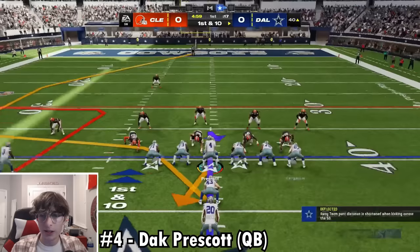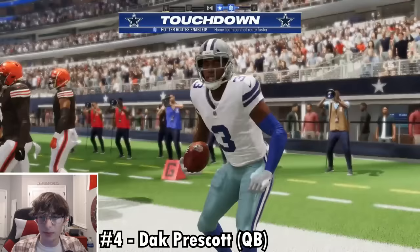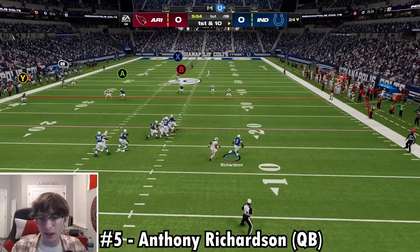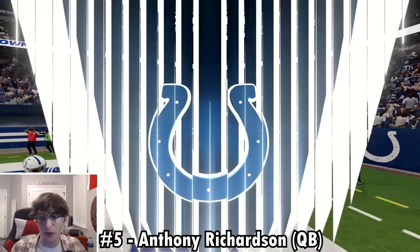Number 6, back to receivers — Devontae Smith. First Rashard Penny gets us close in the open field, then from the 1-yard line an RPO play with good blocking by A.J. Brown gets Devontae Smith into the end zone. Number 7, not much competition — Geno Smith. I got Noah Fant wide open, tried a hurdle but took out my ACL. From the 7-yard line, Geno Smith rolls out and finds DK Metcalf for a passing touchdown — number 7 complete.